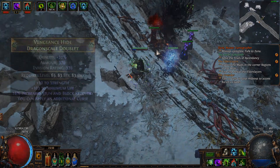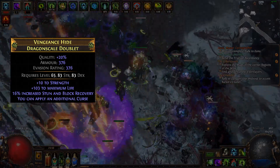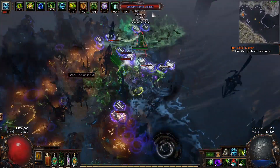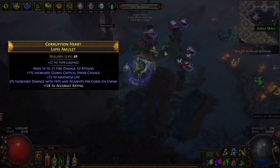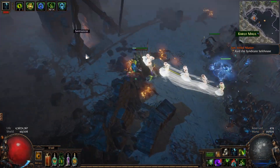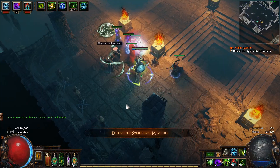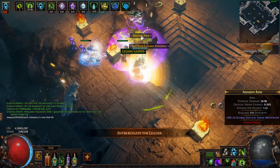For the double curse setup, I used a body armor with the affix 'you can apply an additional curse,' traded for that armor, got a pair of Snakebites with Temporal Chains, and Despair came from the Witchfire Brew. I also got an amulet with the obscure mod: 10% increased damage with hits and ailments per curse on enemy. The setup was janky but kind of working. However, I quickly realized I wanted a 6-link and wasted a hefty chunk of fuse orbs trying to link the extra curse chest — that did not happen, which was a shame as the double curse setup blew the original plan out of the water.